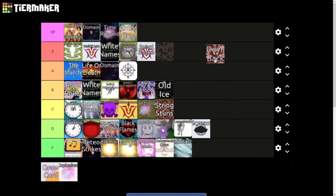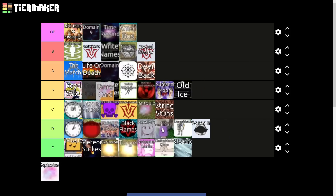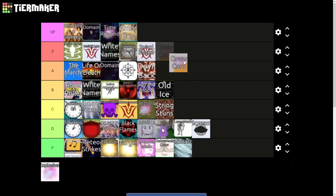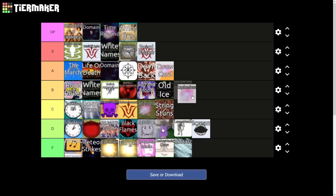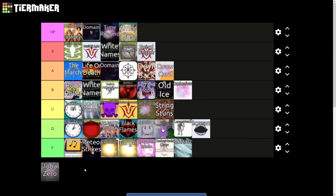Devil Back basically doubles it — it adds like one to two million damage to the unit's attack, which is actually pretty good, but it only does it for 30 seconds, so we'll give it A tier. Draw Card is on Yugi — unfortunately you can only place one Yugi and it takes forever to work and there's some RNG involved, so it's just not really worth it. Megaman's Explosives is also very good — we'll give it a solid B tier.